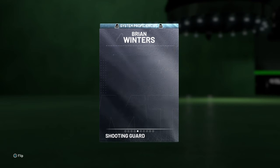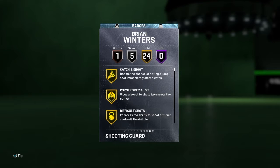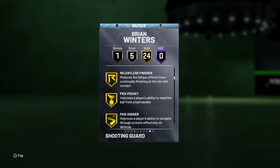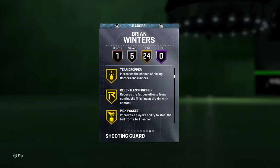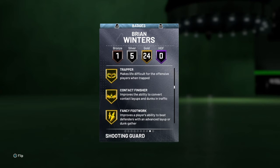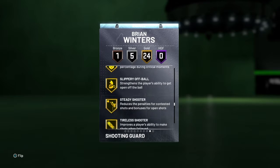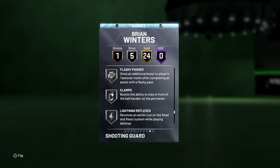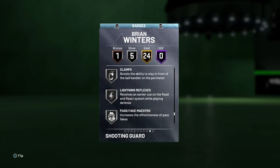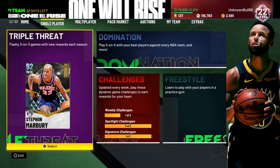This is a diamond card at the beginning of the year, you can't expect everything. No hall of fame badges, but we got good gold badges like catch and shoot, corner specialist, difficult shots. He's got good finishing badges — acrobat, teardropper — and good defense badges. He also comes with contact finisher, fancy footwork, clutch shooter, dead eye, clamps, and lightning reflexes. Good finishing badges, good shooting badges all around — he's a pretty decent card.